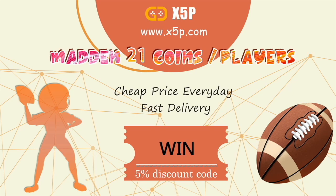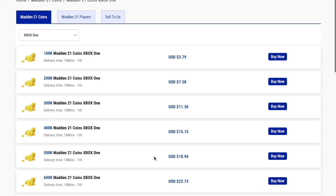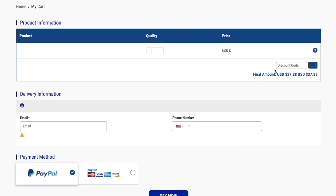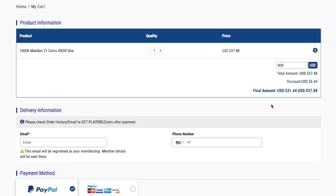If you need coins for Madden 21, go to my sponsor x5p.com — they have the cheapest and most reliable coins online. Use my code 'WINWIN' at checkout to save five percent off your order. Link in the description.